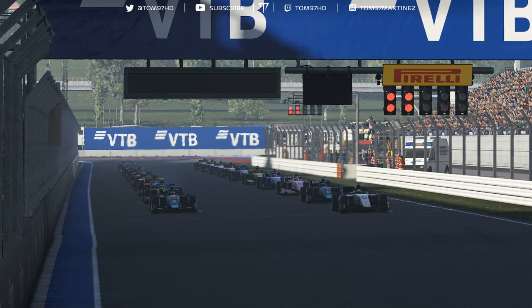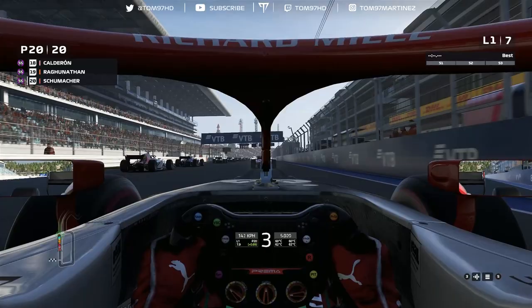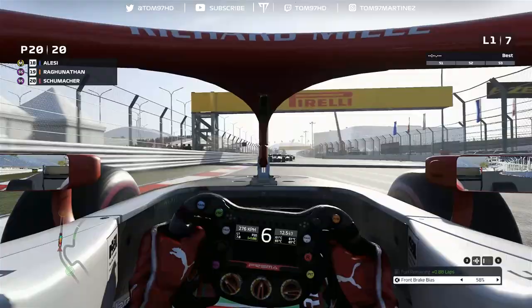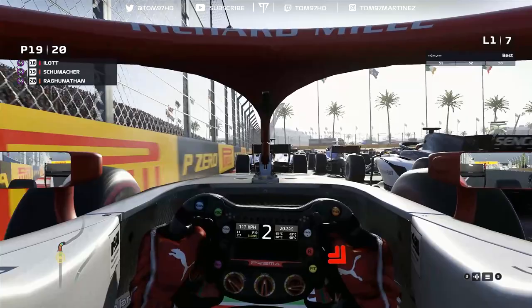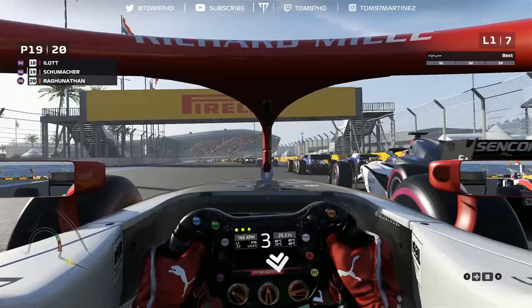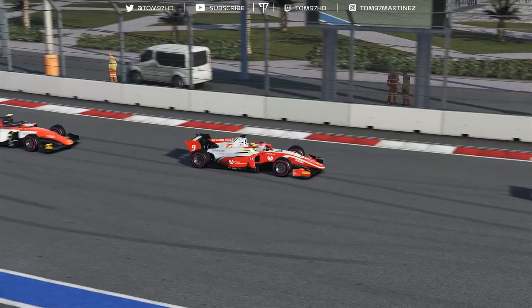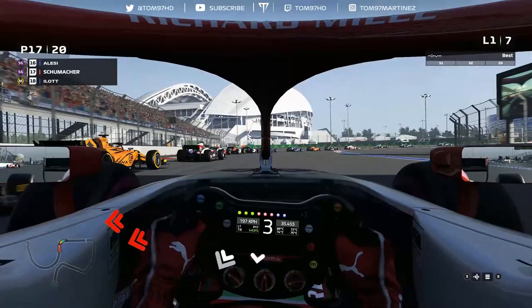Right, here we go. Getting ready for the five red lights for the Russian Grand Prix. Lights out and away we go. I'm not quite sure how to start with these cars, so I tried to get off the gas and kill the revs - didn't quite work and we've lost out on a lot of ground going down towards turn one. No rich mix available in these cars, so it's purely down to driver skill and pace. I've gone for the super soft tyres to be aggressive and try to make some moves happen.